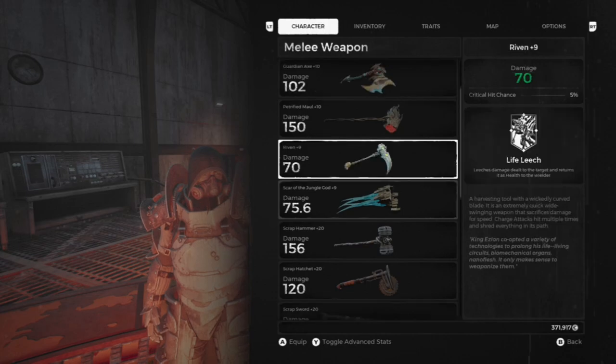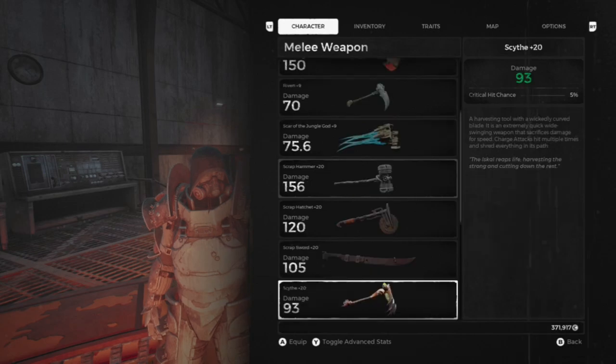I like the Scrap Hatchet and the Scrap Hammer; you can find them from Rigs for around 600 each. They're all pretty good, but overall I use the Scrap Hammer. The Raven can be found by accepting the offer of the Undying King and returning to him with the heart — he'll give you the Raven weapon. The Scythe can be purchased from the Iskal Queen on Corsus without needing to provide the heart.